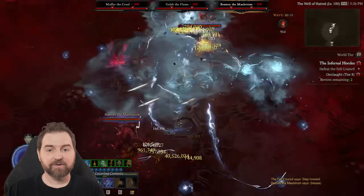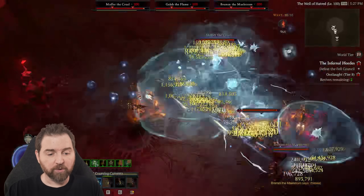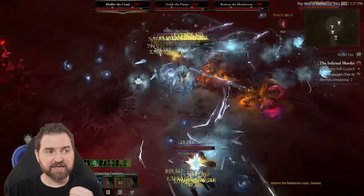We are going to be looking at masterworking. Masterworking is really crazy powerful, but it is expensive. With hordes, it has made it a lot more reasonable to get gold and materials that you need and made it a lot more fun.